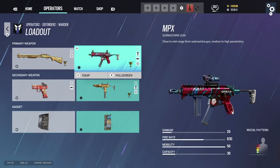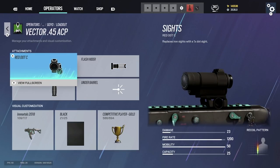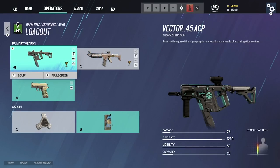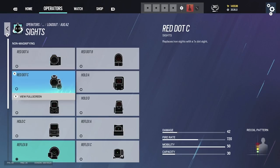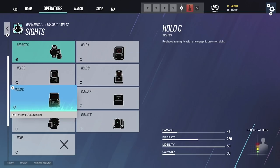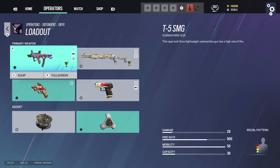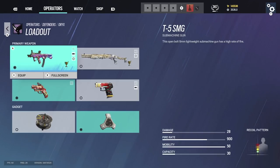Goyo: red dot C, flash hider, vertical grip — slightly different from Mira because Goyo can be more aggressive especially with the new rework. For the AUG: reflex B or red dot C with flash hider. Walmyr: comes down to preference, not much to it. MP5K: 1.5, flash hider — just like Mute. Oryx: always use 1.5 — there's no reason to play Oryx if you're not using the 1.5. Flash hider, 1.5, you will kill everybody.